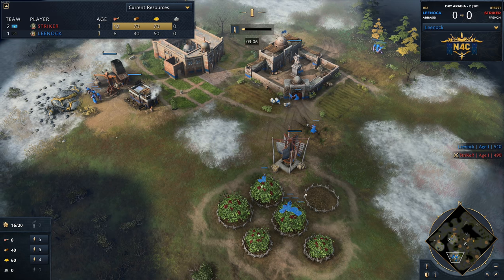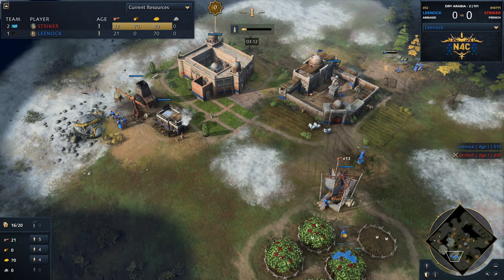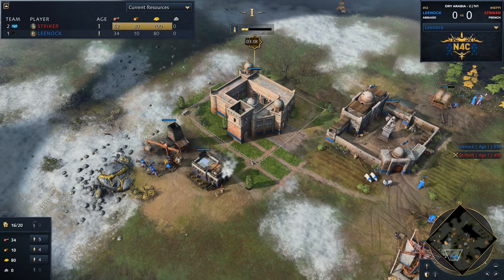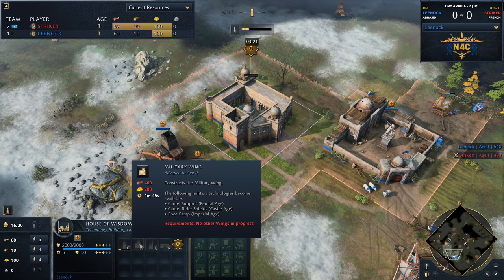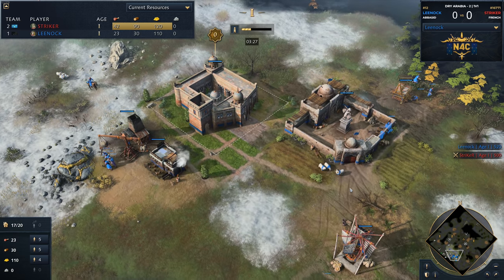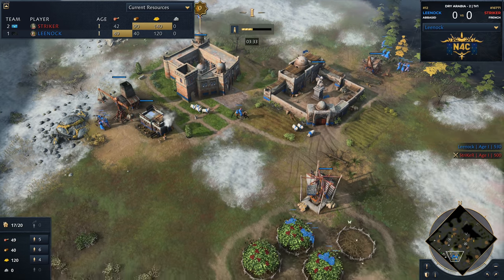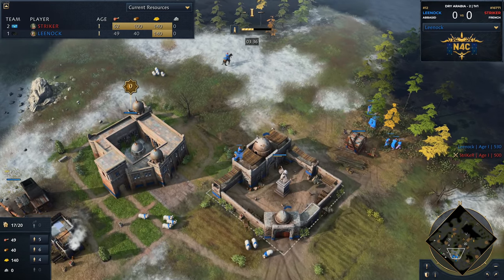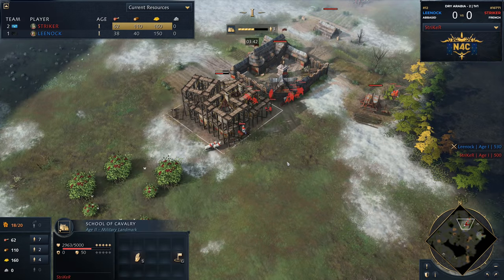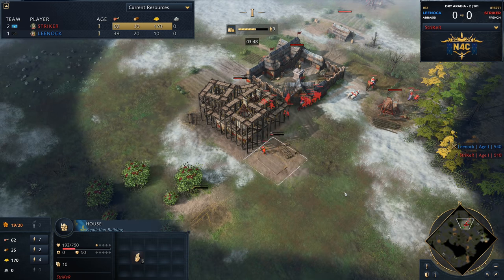I don't think I've ever seen any Abbasid player go for any other wing, except for one — and it was actually Striker's. It was on Black Forest in a game against me. I was going to do a Chinese palace guard rush and he just did camel archers, going for the military wing first, and he beat me. In the early days players were experimenting with the military wing — using that camel support alongside archers. But while camel support is a good upgrade, fresh foodstuffs is an exceptional upgrade. The economy wing is always going to be the most effective, no matter what you do in feudal.